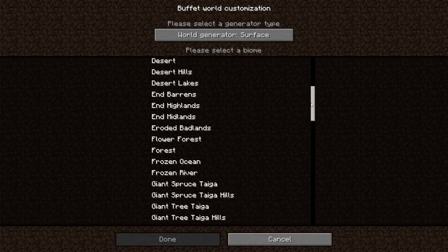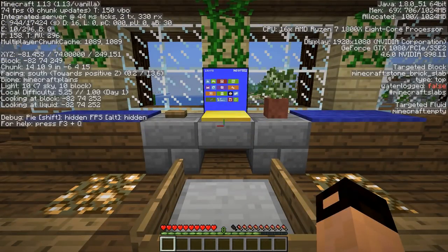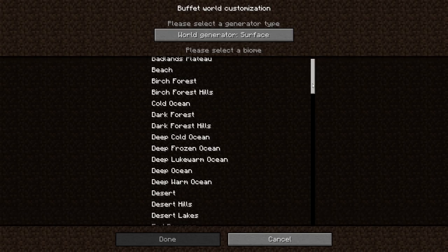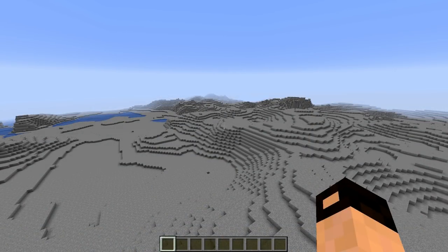Many biomes got a name change. The F3 menu now shows the biome ID rather than name. The 'how did we get here' advancement now includes the conduit power status effect. A new world type was added and it's called buffet. It can create single biome worlds.